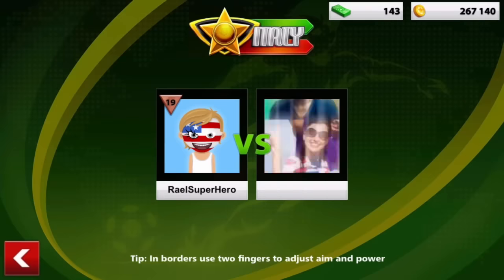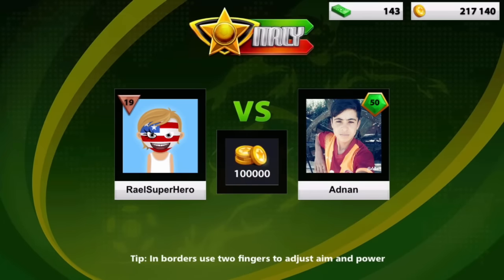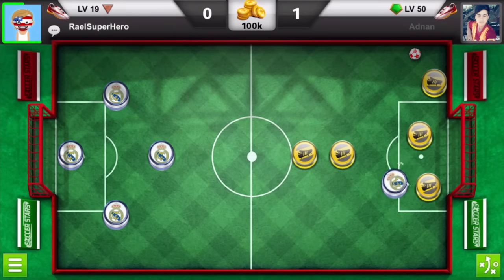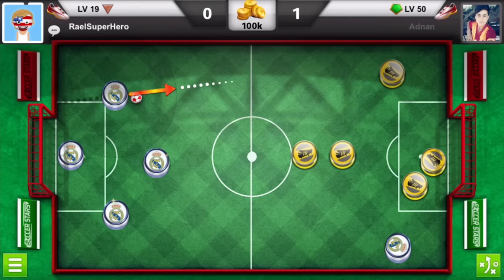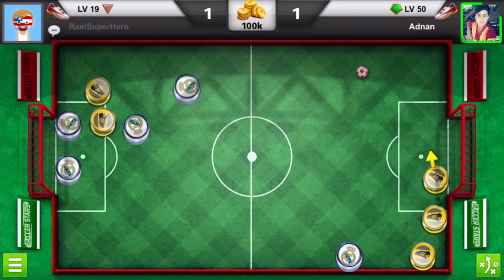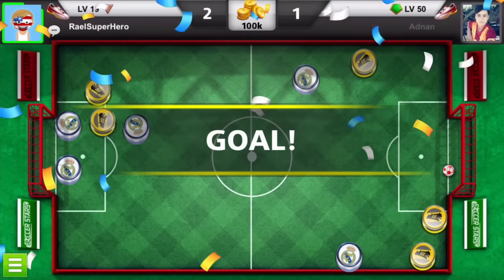We have 14 out of 15 in Italy and now I'm at level 19 facing this level 50 Adnan. He managed to get the first goal, then he tried a smart move and missed. We just nail in the first goal of this gameplay. Moving forward with the next goal — he wasn't putting enough power, so all I had to do is deflect the ball into the right spot and here we have a winner.